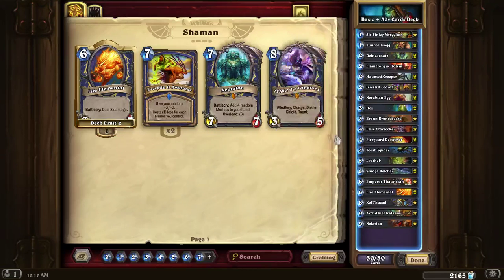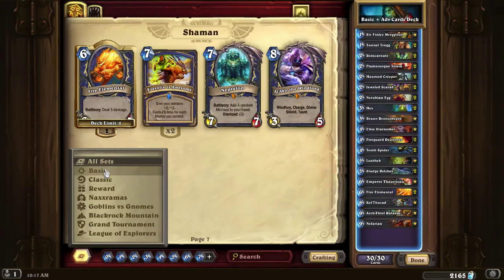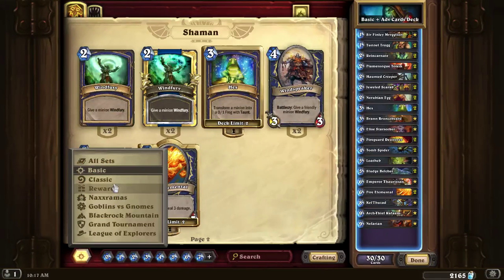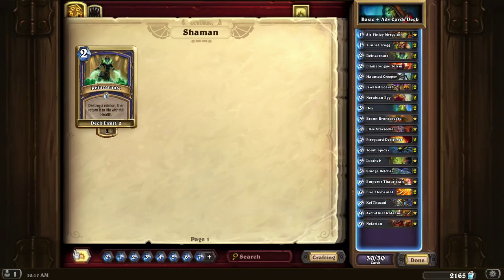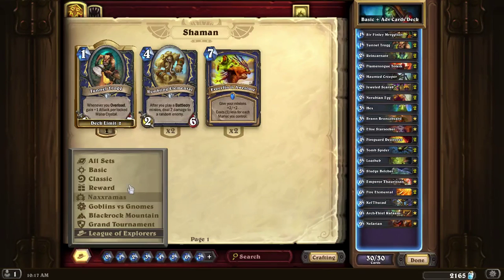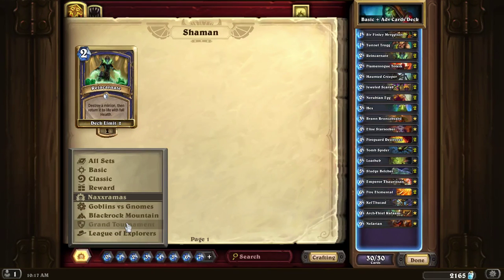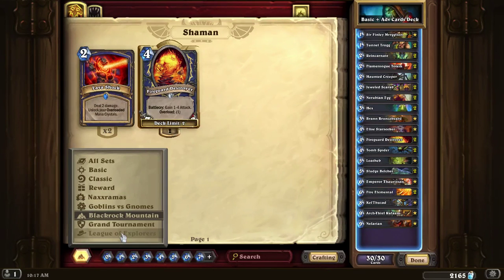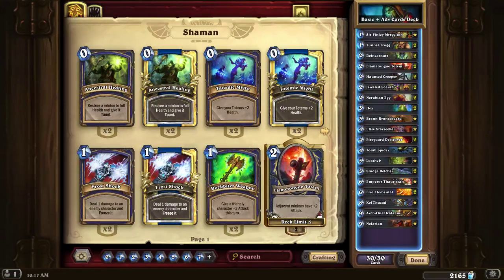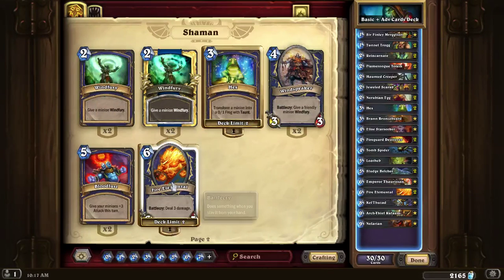So this challenge is to use the basic cards — as in the basic set — and all of the adventure sets: Naxxramas, Blackrock, and League of Explorers. I added one card for the Shaman from each. From basic, I took the Flametongue Totem, the Fire Elemental, and of course Hex, because you need Hex.